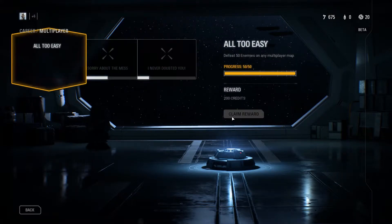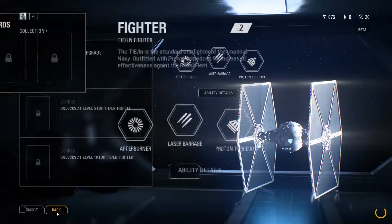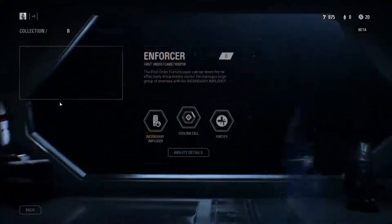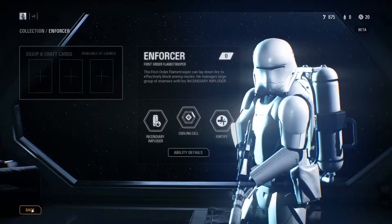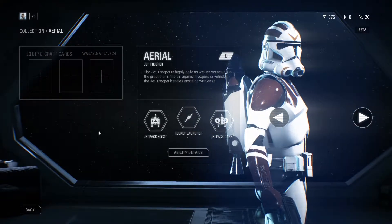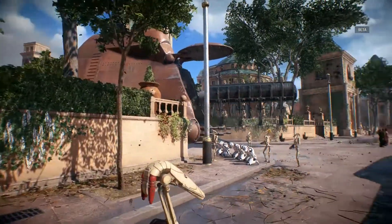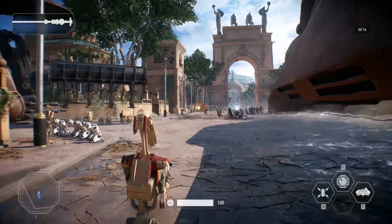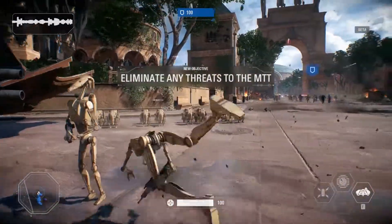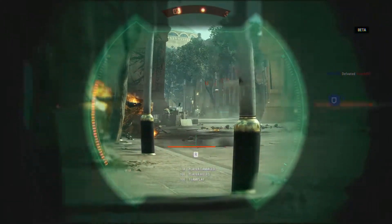Vous pouvez obtenir des unités en débloquant des récompenses via des quêtes particulières pour ensuite acheter des battle packs. Le système de spécialisation et compétences est disponible pour chaque unité du jeu — héros, infanterie, vaisseaux, pour tout. Les spécialisations sont vraiment très variées pour les Jedi, les Siths, les héros. Elles ressemblent beaucoup à ce qu'on retrouvait dans Battlefront 1, mais modifiées et diversifiées avec plus de possibilités.